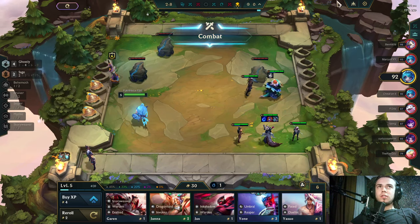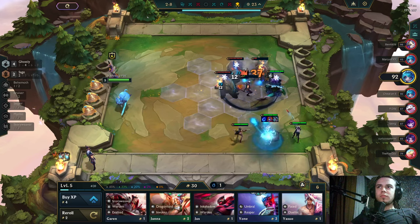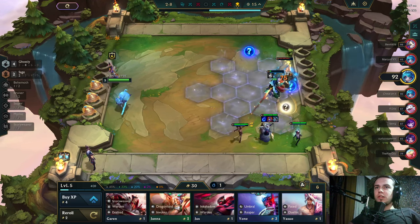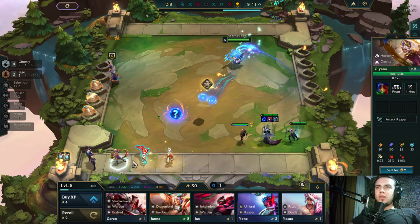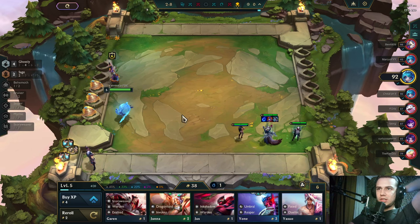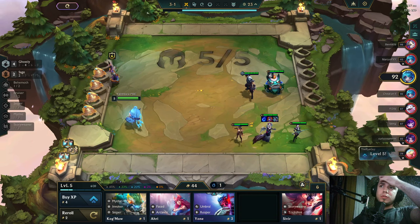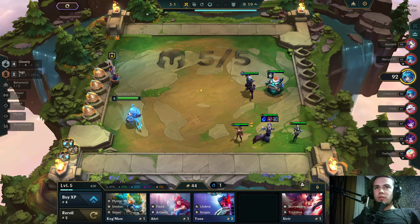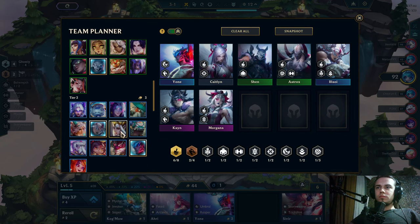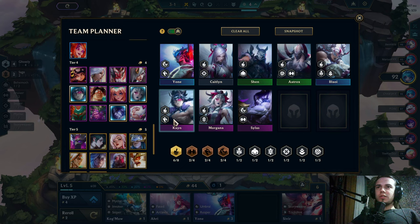Okay, I only need Rakan and Illaoi to get six Ghostly. There's no six Costly build... actually there is one. Wait — I shouldn't be selling that Sage — Diana, yeah, I shouldn't be selling her. Cool. They play it with Yone, Kayn, Sylas — Yone, Kayn, Sylas huh.